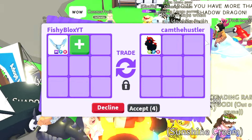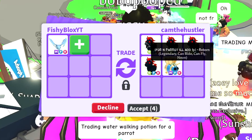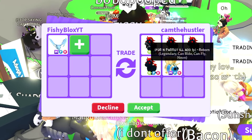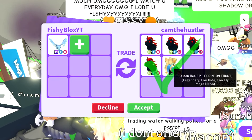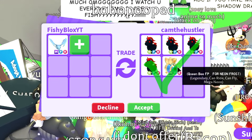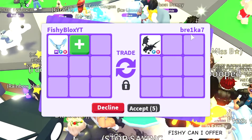Cam the hustler put a mega queen bee but quickly removed it, then put four neon fly ride evil unicorns — that's basically enough to make a mega neon evil unicorn. This doesn't look like a bad trade, but I still have to do all the work to fuse them. It's a pretty good offer, but I don't know if it's enough. I have to decline.